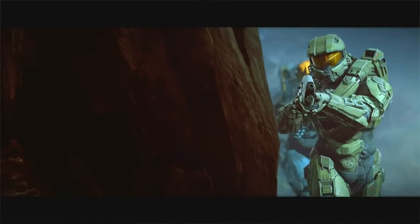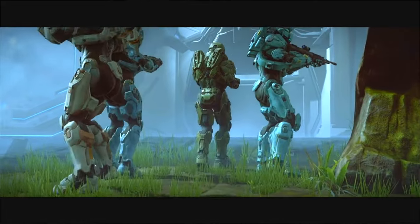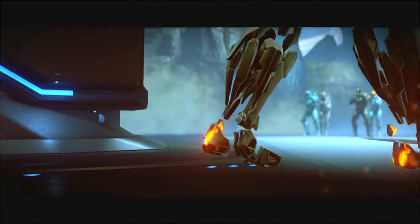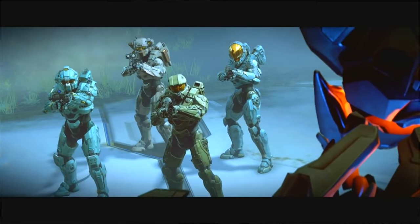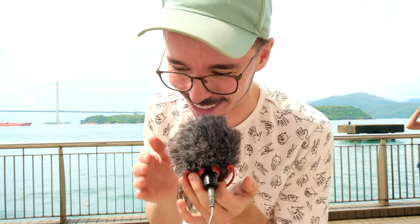I genuinely enjoy Prometheans. Yes, they are a bit clunky and they absorb bullets like a sponge, but I really enjoyed taking them out. I love the different units — how a Watcher could respawn a Knight, and I love taking out Knights in Halo 5, they made them way better. So I am just really hoping that 343 doesn't discard all of their work. I'm hoping they continue the Forerunner legacy into Halo Infinite, and I'm really hoping that there are three enemy factions: the Banished, the Created with the Forerunners, and obviously the Flood — because we just need Flood back in Halo.